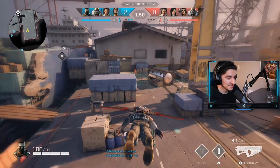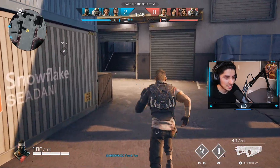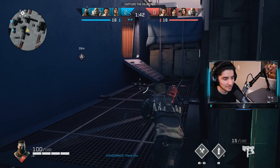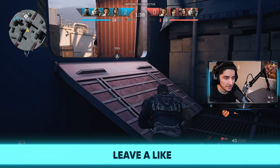Obviously teammates are happy. If teammates are happy, then you're playing with a happy squad. If teammates are upset, talking shit, then it's not good vibes. So at least have a happy squad on our end.